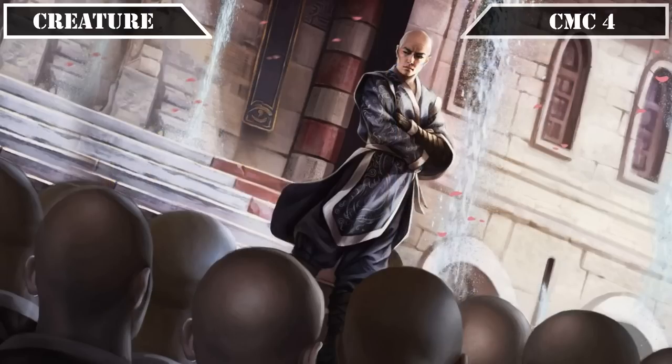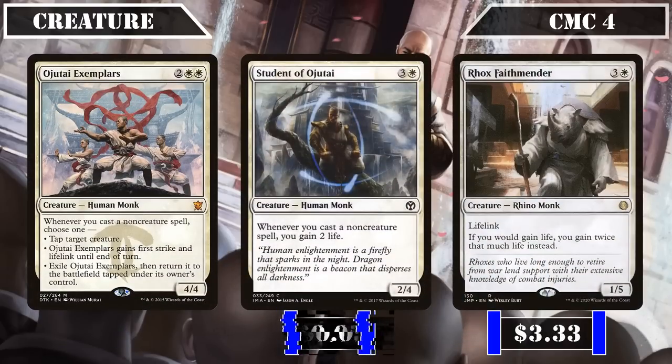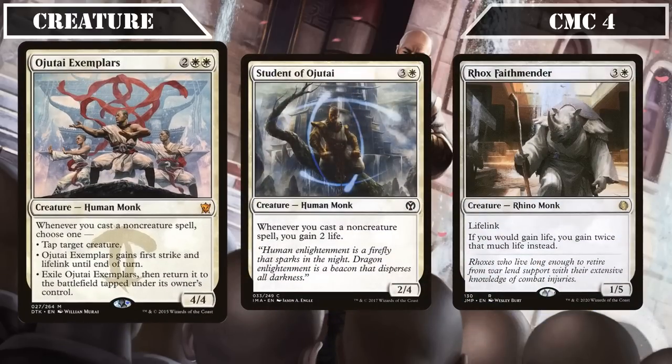Passing the halfway mark of our creature entries, the CMC 4 slot brings us back to the monk game plan with Ojatai Exemplars, Student of Ojatai, and Roc's Faith Mender. Ojatai Exemplars are a 4/4 that, whenever we cast a non-creature spell, let us choose one of the following effects: tap target creature, have Ojatai Exemplars gain first strike and lifelink until end of turn, or exile Ojatai Exemplars then return them to the battlefield under their owner's control — serving as a decent payoff as we cast our non-creature spells to tap down blockers, pad our life totals, or protect itself from removal.